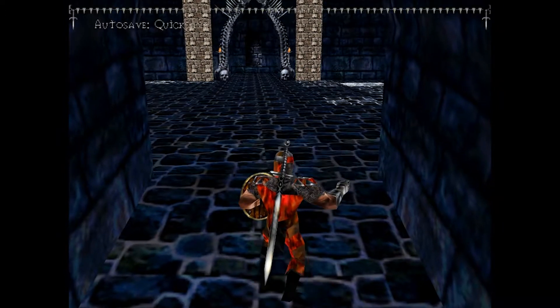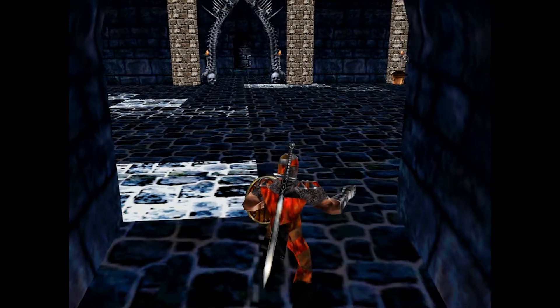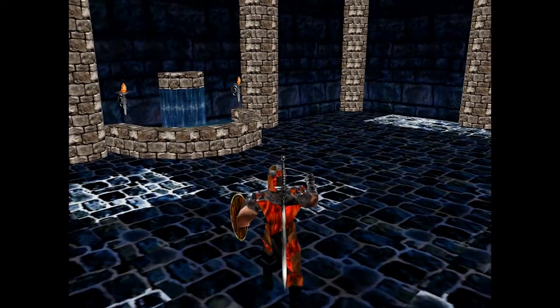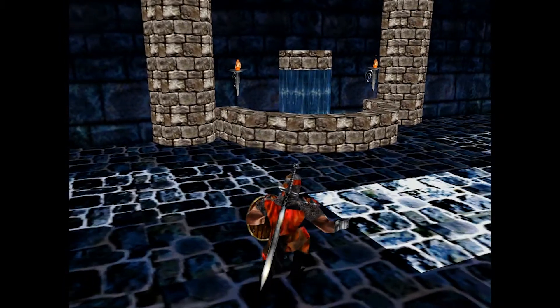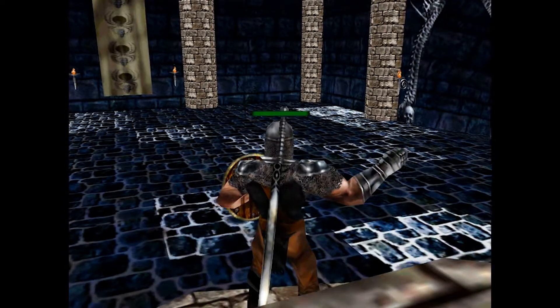If we jump on these tiles at the wrong time we might actually die in the condition we're in, but we'll try and get across. We did get hit there a little bit. Jump over here and then in here - ta-da! Fully healed. That is very excellent.